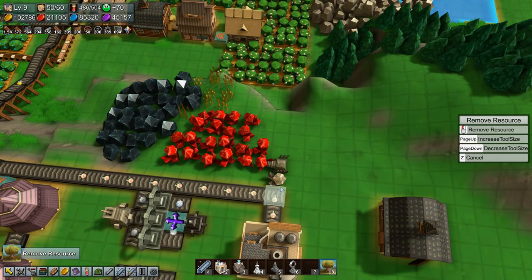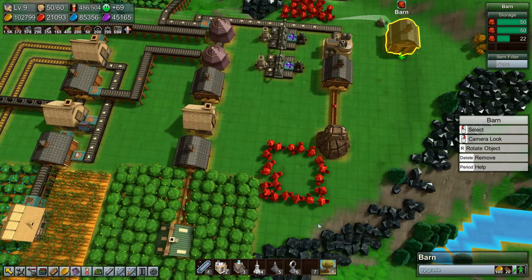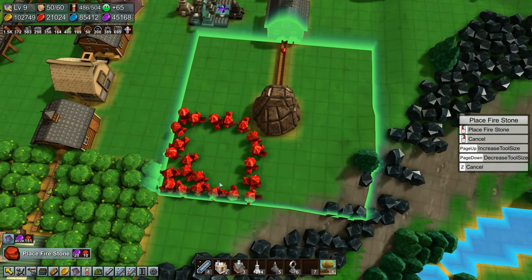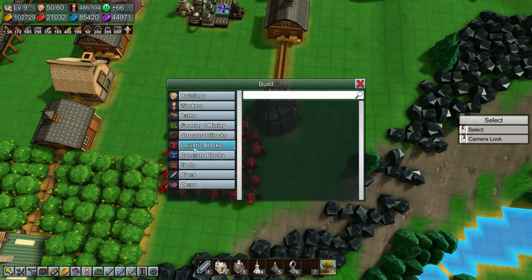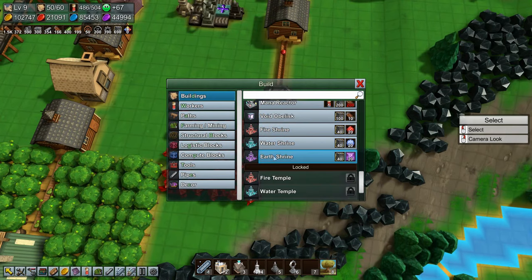Let's remove that mana shard there - it's annoyingly in the way. Let's put in the rest of these. So far so good. Let's see if we can now make an earth shrine.